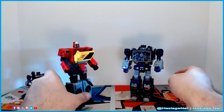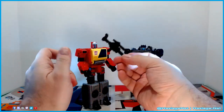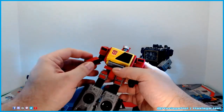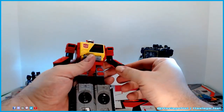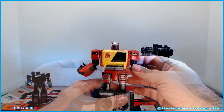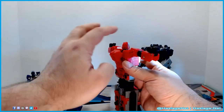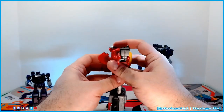We'll put Eject aside here and let's transform Blaster. His gun doesn't do anything special — it's just a gun. You'll notice similarities in the transformation between Soundwave and Blaster, primarily because there's not a lot that's different. Start straightening these things out, and there's this piece in the back — again very similar to Soundwave. Tight joints. There we go, closed it up.